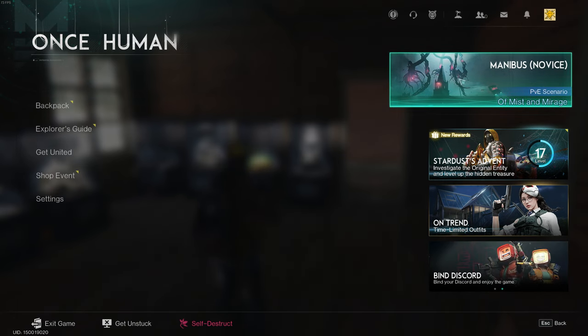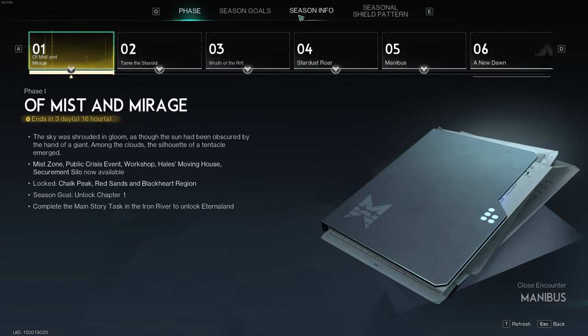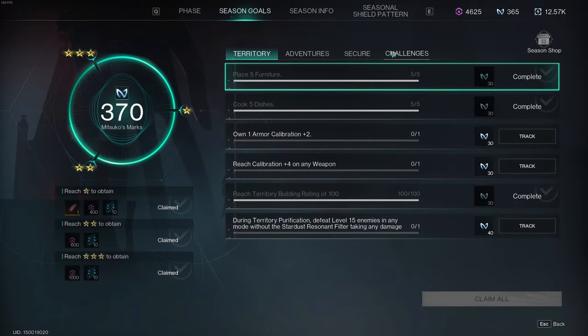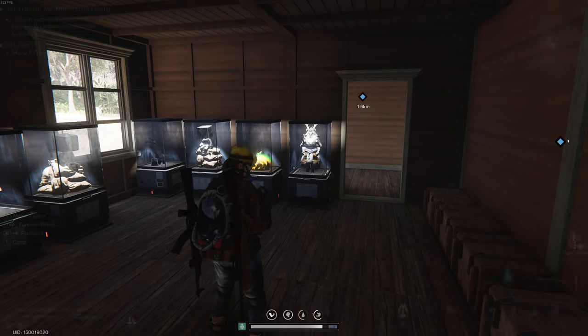Open up the menu, click here, go to Season Goals, then Off Mist and Miracle, and go to Challenges. You'll see 'Use a melee weapon to defeat 200 enemies.' Once you've done that, you come here and claim your reward, which is this cool deviant.